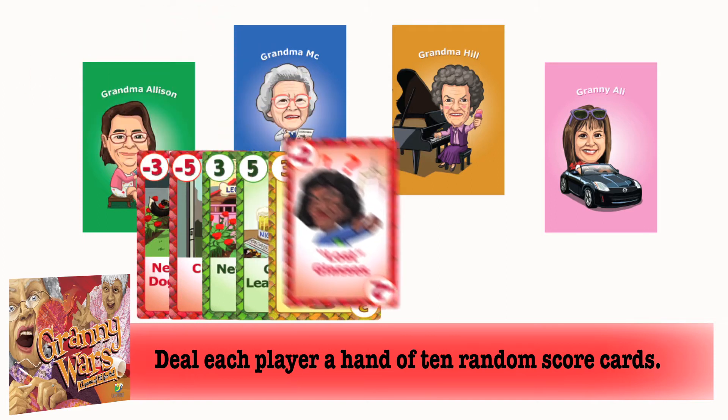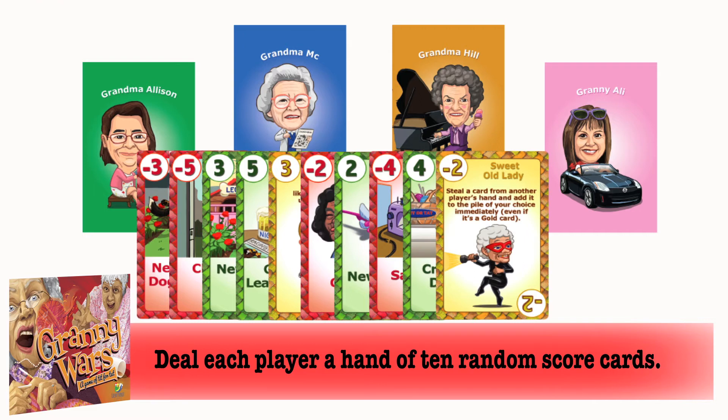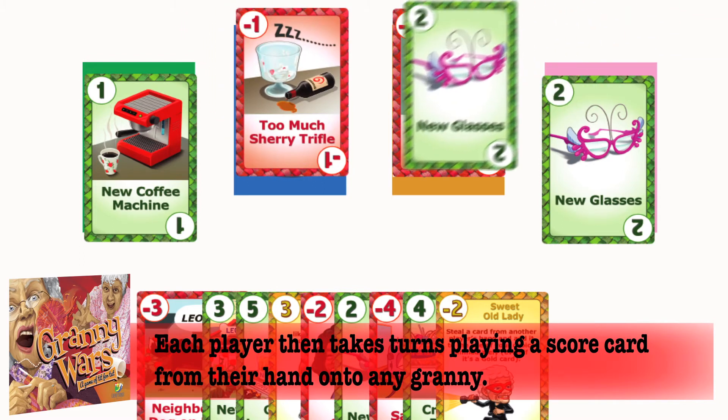Each player is now dealt a hand of ten random scorecards that will vary between negative six and positive six. Each player then takes turns placing a card from their hand onto a granny.